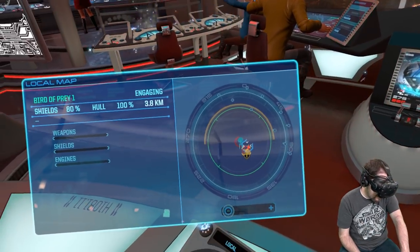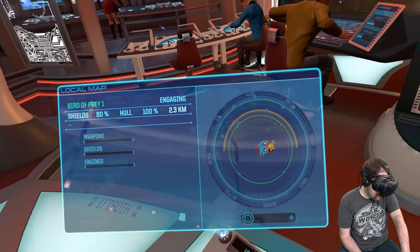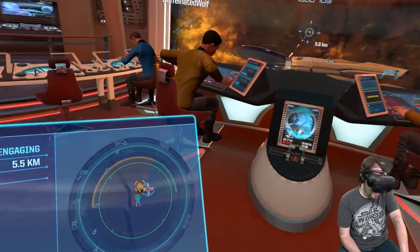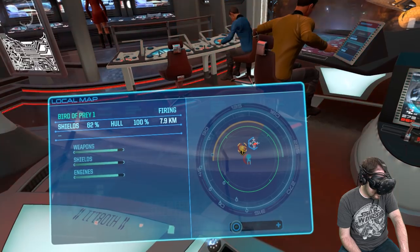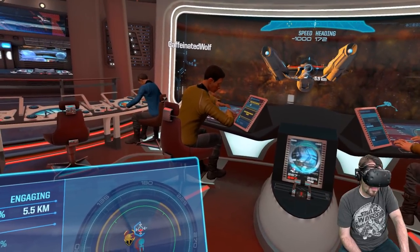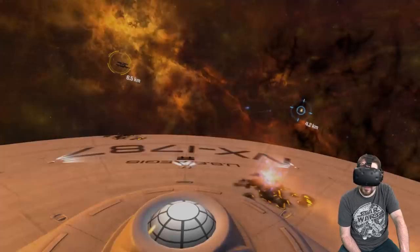Bird of prey. Power to the engines, let me get it in phaser range. He's in phaser range now. Full power to the phasers. Can we do the intrusion on it? In just a moment. Save your torpedoes until the intrusion is done. I'm out of system intrusion. Sim intrusion should be done in a moment. Take out its weapons if you can. He's looking right at us. And I'm out.